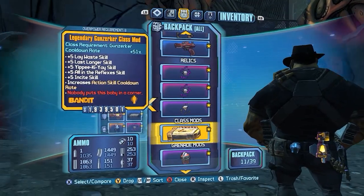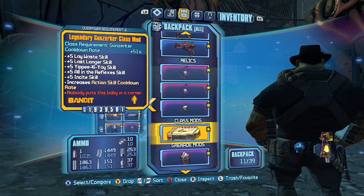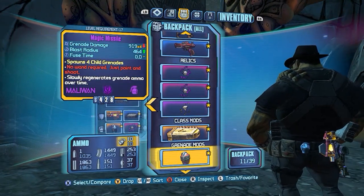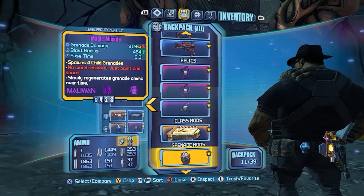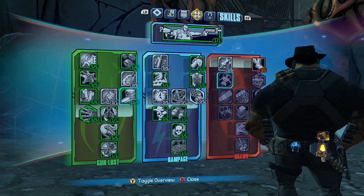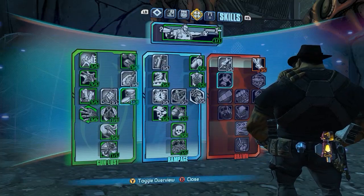There's also a Legendary Gunzerker if you just want to run through an area with Gunzerk active all the time — that's a nice option. A Magic Missile in case you want to slag some enemies, though I rarely use it unless doing Pirate Pete. And of course the Sham.